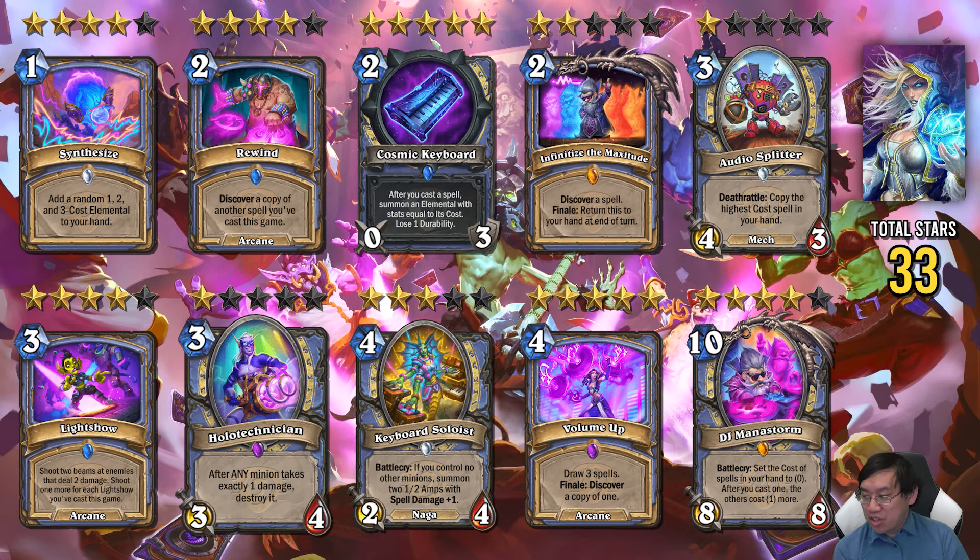Mage does get a lot of generally good cards. Cosmic Keyboard and Volume Up are both insane 5-star cards. Volume Up is 4 mana — get 4 spells, and you even get to discover a copy of one, which is extra good if you're playing Light Show. But even if you're not playing Light Show, it's just great.